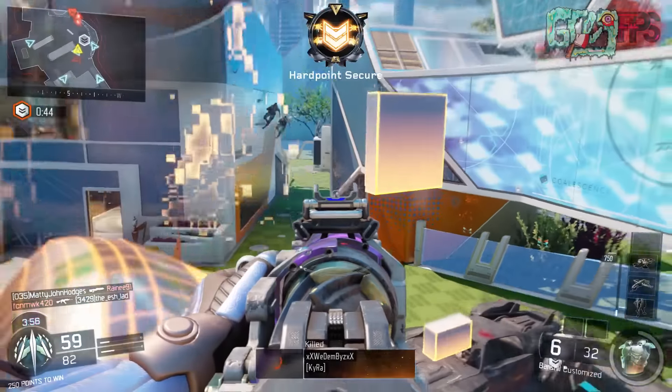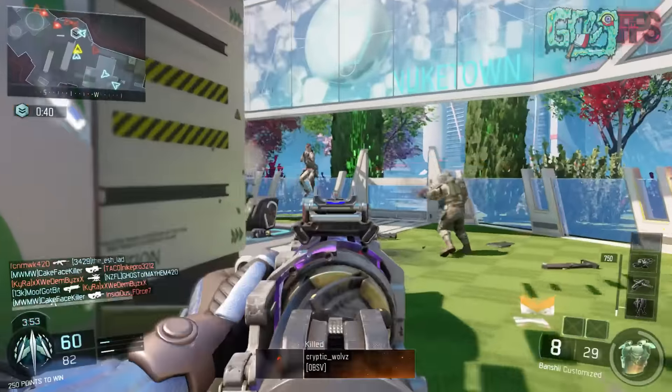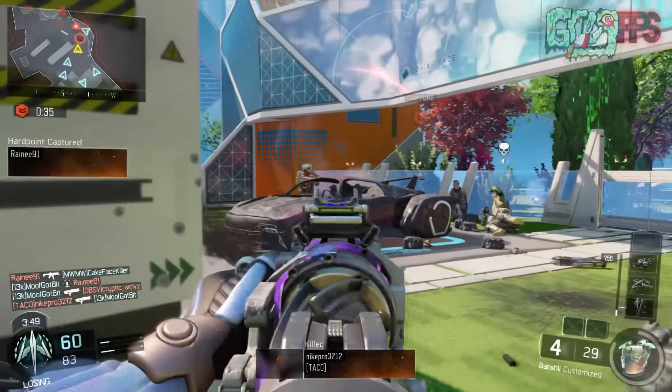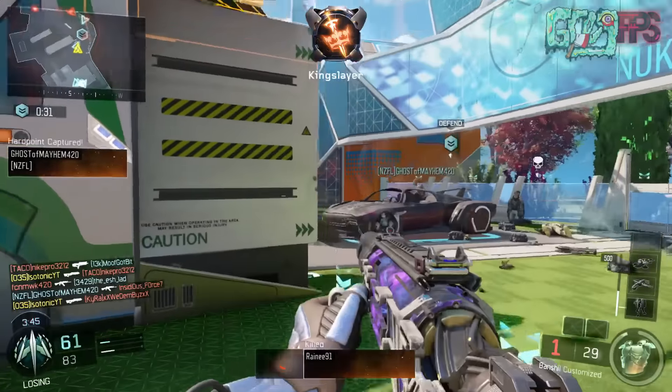Hey, what's up soldiers, my name is Greg FPS and welcome back to another Call of Duty Black Ops 3 video on my channel. What I got for you guys in this video is going to be the brand new Banshee shotgun. This shoots an energy burst slug and it's actually a brand new weapon that just came out yesterday.